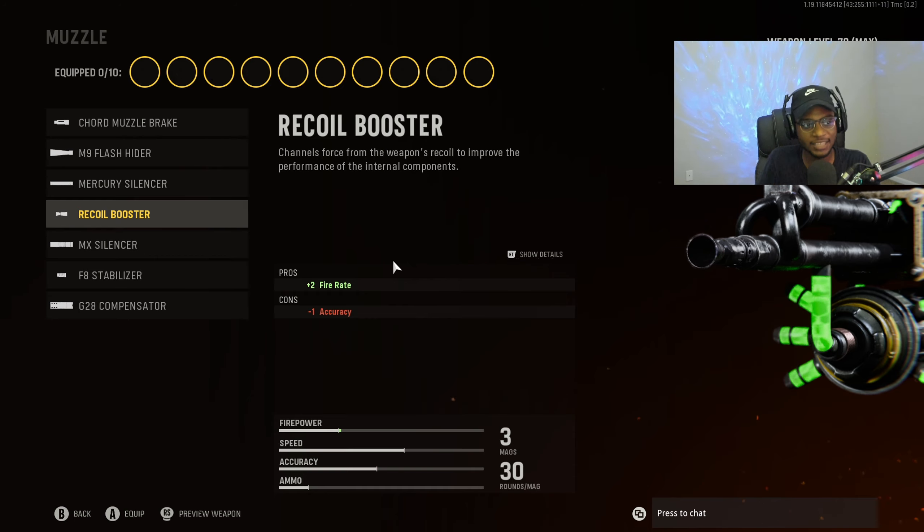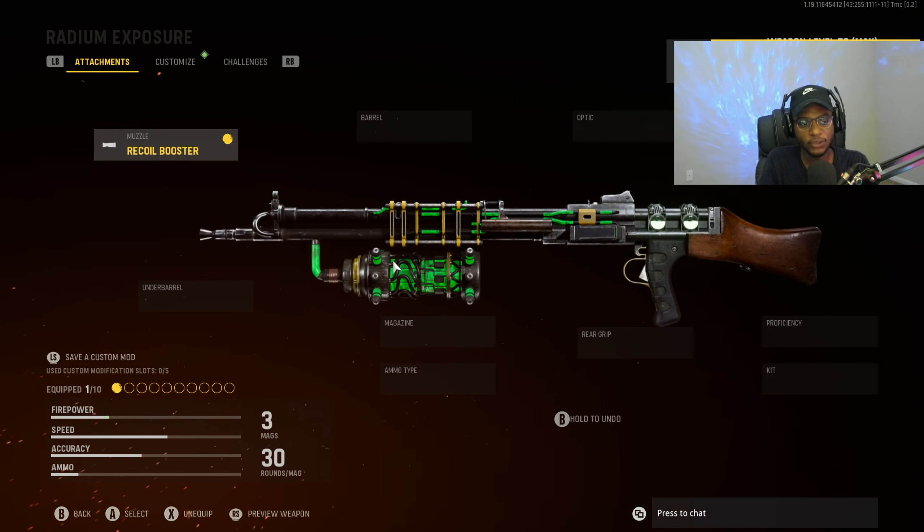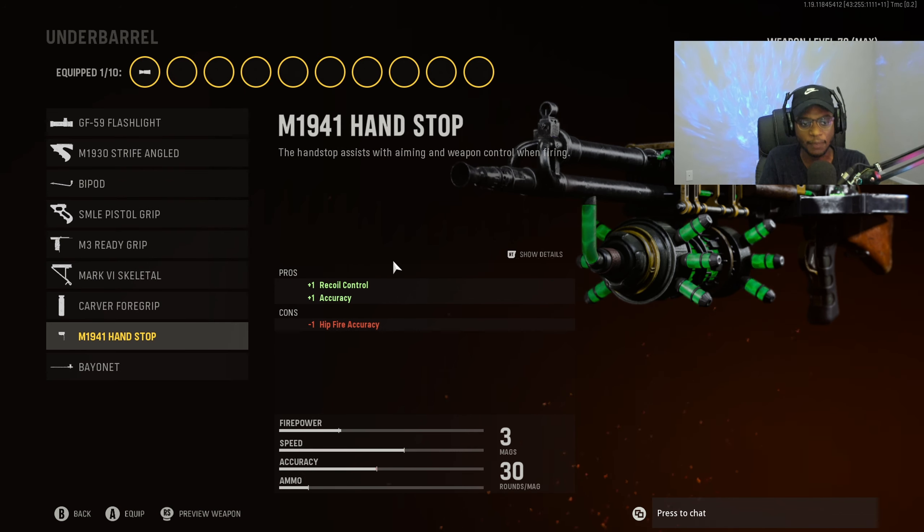For the first attachment, we're going to put on the recoil booster so we can bump up that fire rate, giving us a fast time to kill. Out of all the muzzle attachments, I like this one the best. If you guys want a more stealthy approach, the MX Silencer is going to be a great option as well. For the underbarrel, we are going to put on the M1941 handstop so we can have recoil control as well as accuracy.